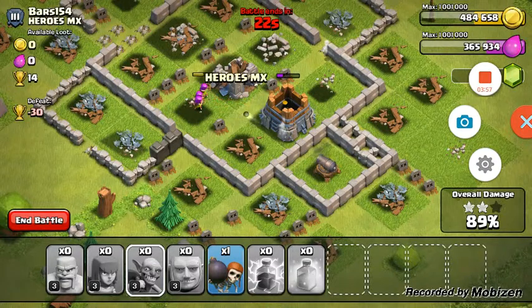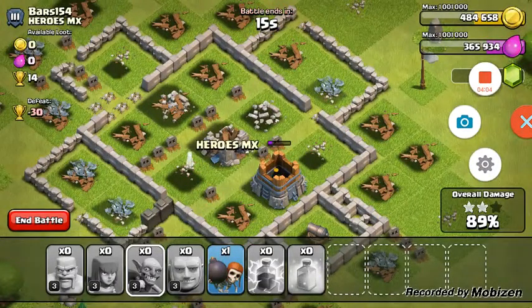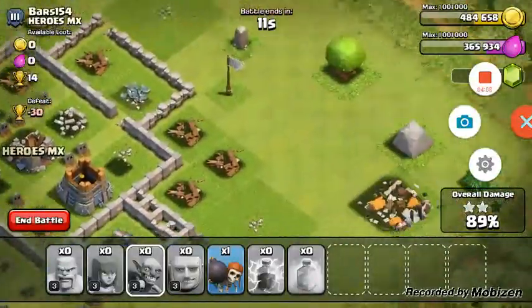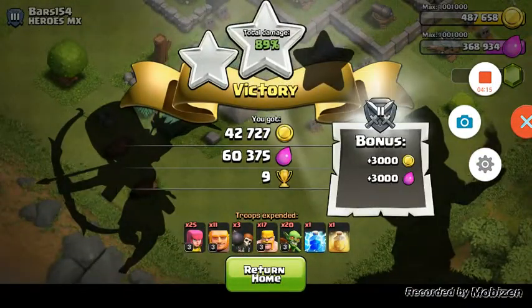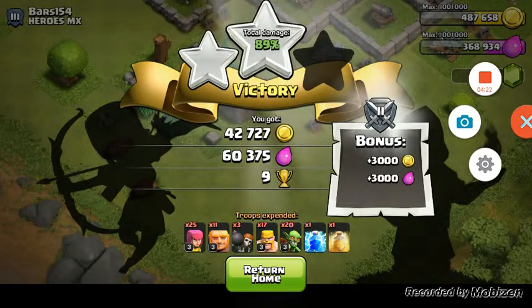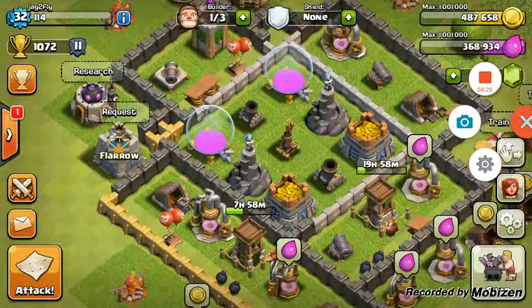If you guys look, he has zero gold right now and they're still attacking the storage, so that means his gold storage had none in it. He must not have been active, because what this means is that all his stuff was in his mines. That's about one hundred thousand resources right there — just about a hundred thousand, not a lot.